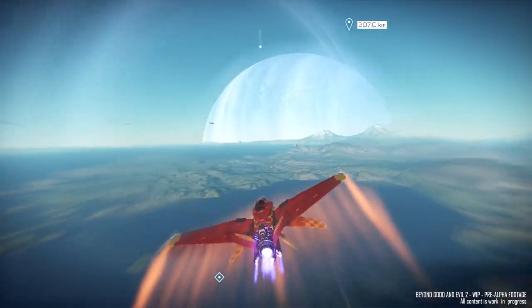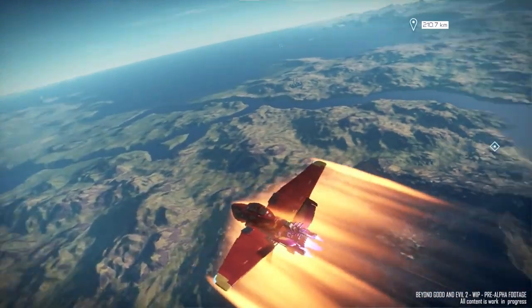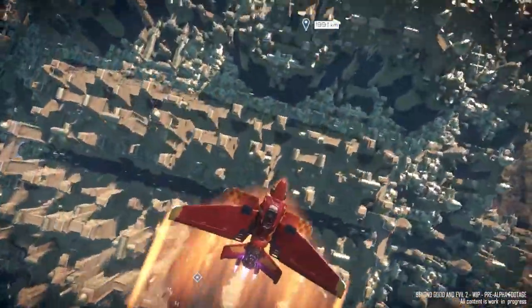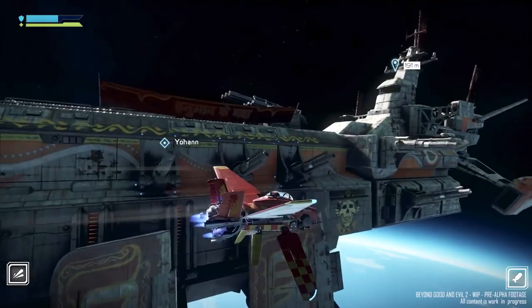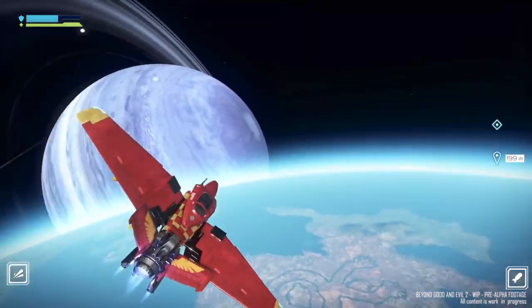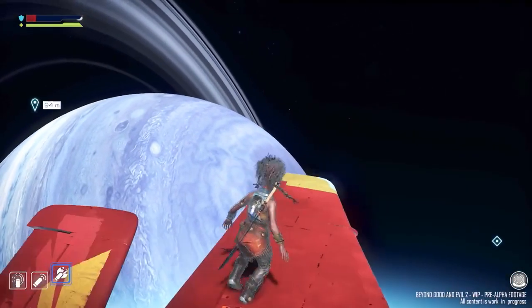Your ships are also capable of hitting extreme speeds, covering thousands of kilometers in a matter of seconds. This is essential for getting around planets in a hurry, as well as for flying out into orbit to rendezvous with your mother ship, a huge vessel that serves as your home base. Even out here in orbit, you can seamlessly transition from piloting a ship to spacewalking with a nano-spacesuit to protect you from the vacuum.